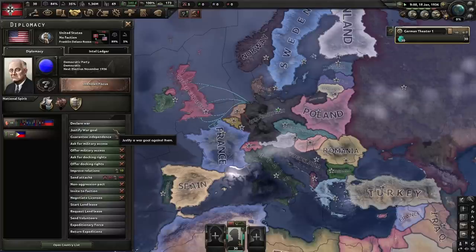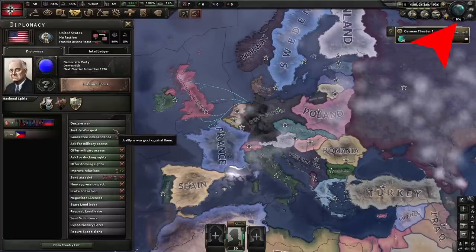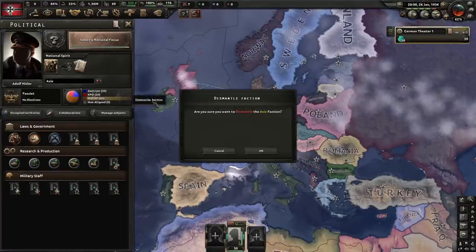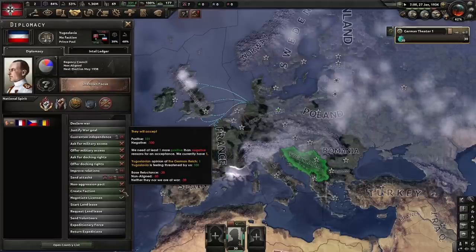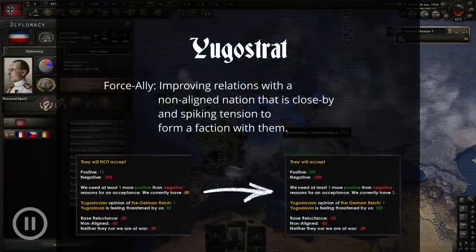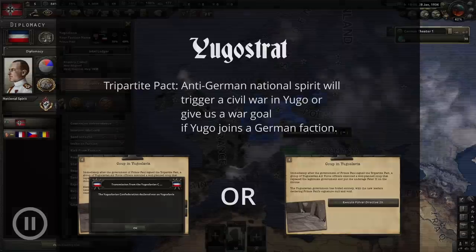Now that we have net positive relations with Yugoslavia, we need to spike world tension. The most effective way is to justify a war goal on the United States, which costs 50 political power. As soon as we start the justification, world tension rises dramatically and Yugoslavia feels threatened by Germany. This modifier makes forming a faction with Yugoslavia possible, which they otherwise wouldn't agree to. If Yugoslavia joins a faction led by Germany while having the anti-German military national spirit, it gets an event with two outcomes: a civil war, or a war goal on the dissenting Yugoslavia for Germany.